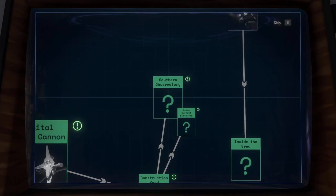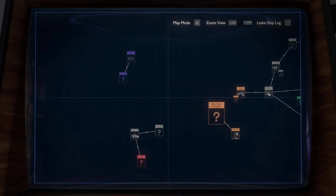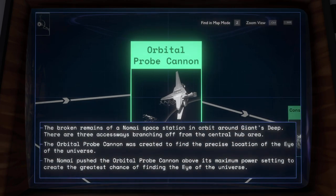We found the construction yard — the Orbital Probe Cannon. Looking at all the stuff, we learned that they built this so they could find the Eye of the Universe. But the two Nomai in charge of checking the power settings really messed up — they pushed it to the max and the whole thing broke.